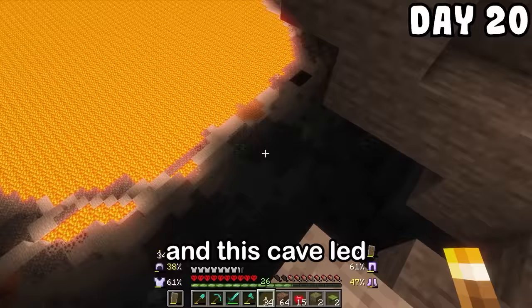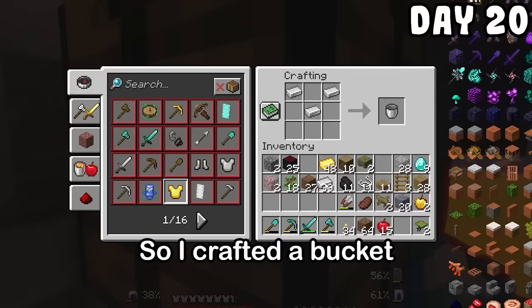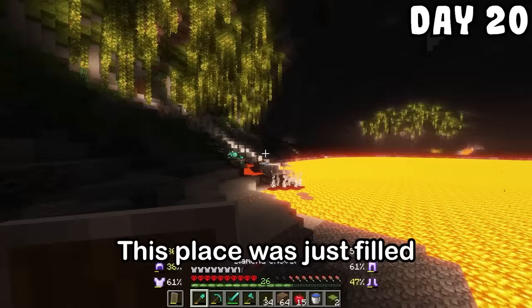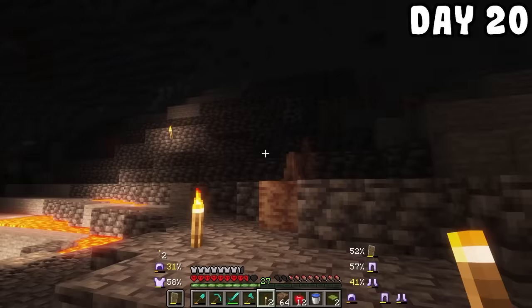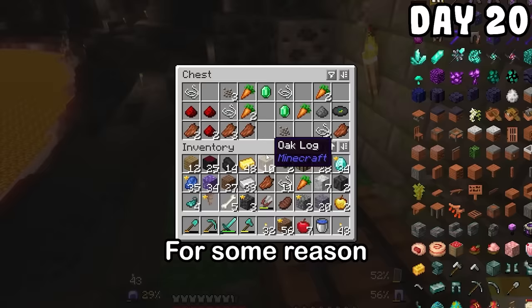I needed to craft the thing for the challenge, and this cave led to a giant lava pool — literally massive. I needed a way to get down, so I crafted a bucket, went up the stream to get some water, and when I made my way down I was swarmed. This place was just filled with mobs literally everywhere, and I went around lighting it up with torches. I almost died to that. Here are all the diamonds I found down here. These crystals sounded cool so I mined them too. There was a chest down here with emeralds and I was not complaining.